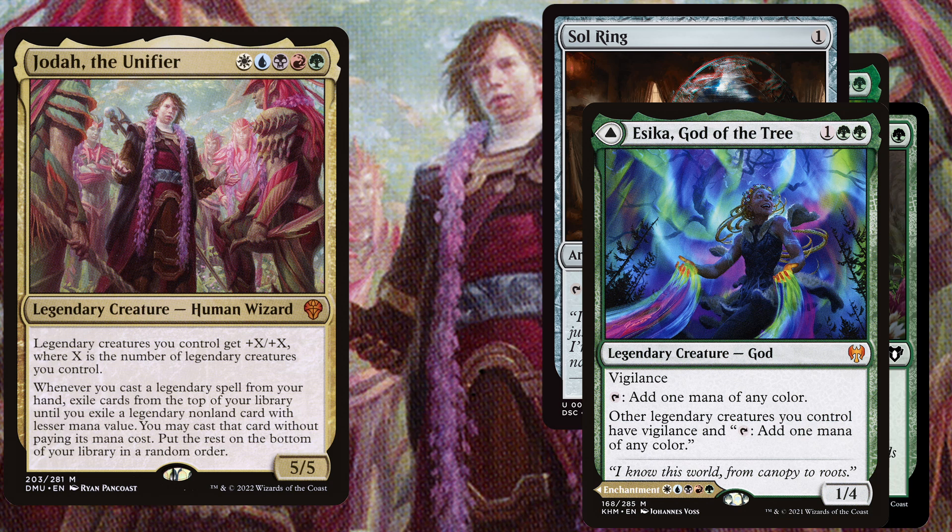Then we also go for Ikra, God of the Tree, a 3 mana 1/4 with vigilance. You can tap her to add 1 mana of any color, and other legendary creatures you control have vigilance and can tap to add 1 mana of any color as well.